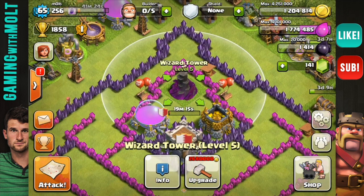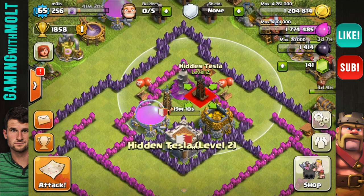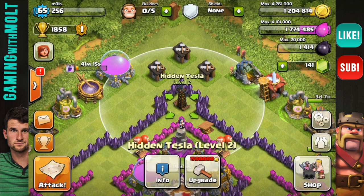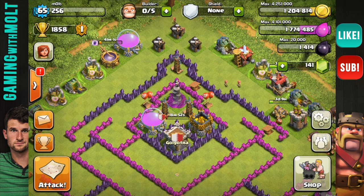We're going to put this Wizard Tower up at the top, as well as these Teslas to help us out with their splash damage against any sort of goblin or anything like that. And then I'm going to put this little Tesla up here in this tip. The reason that I have these walls disconnected like this is because a wall breaker is going to hit it and it's not really going to get anything from it. That's why I have the level 7 purple walls up there. I think that it's going to work really, really well against any kind of attack.